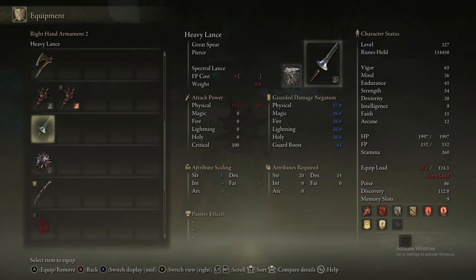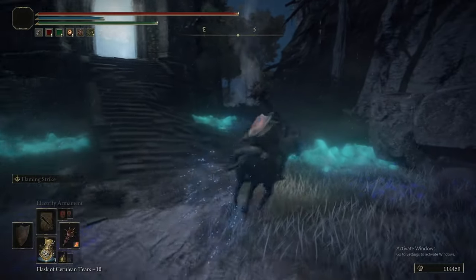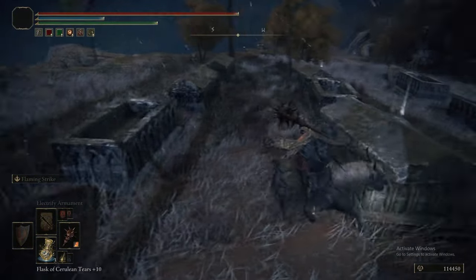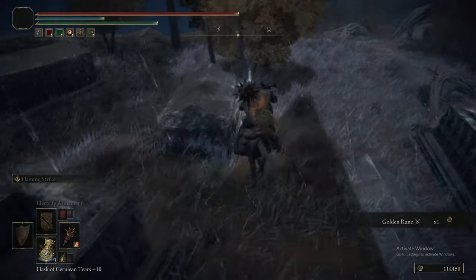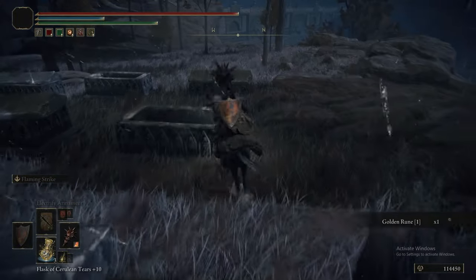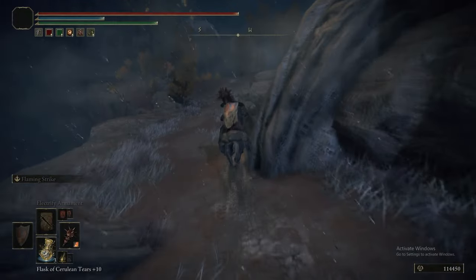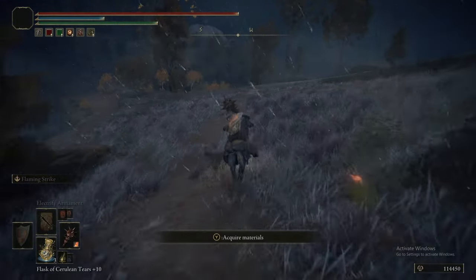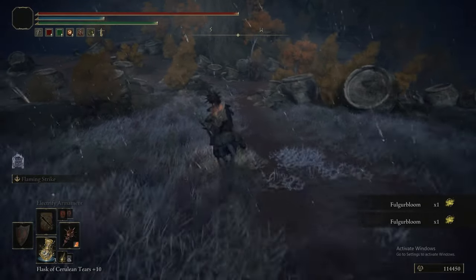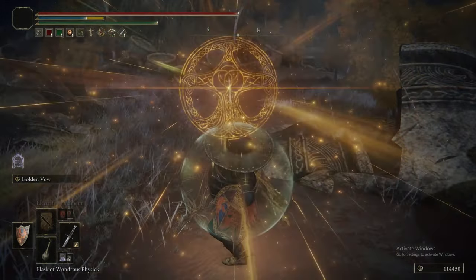Now switching to the method for the Erdtree Avatar. We put on Flame and Strike, switched out the Physic Flask and Talisman — so we've got the Fire Scorpion Charm on, the Strength Crystal Tear and Fire Damage Crystal Tear, because Fire Damage scales off Strength, so having extra Strength gives you extra Fire Damage. We're going to show you absolutely annihilating this Erdtree Avatar. I really wish we'd shown this technique earlier in the guide. These things are so impossibly weak to Fire Damage — Flaming Strike is actually funny how strong it is. One hit takes a fifth of its health.